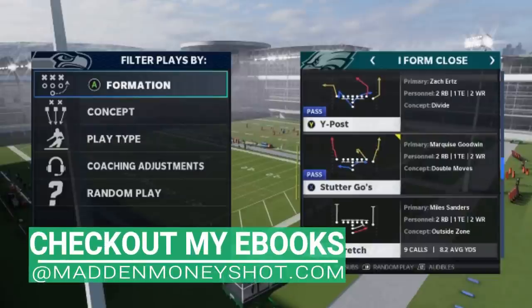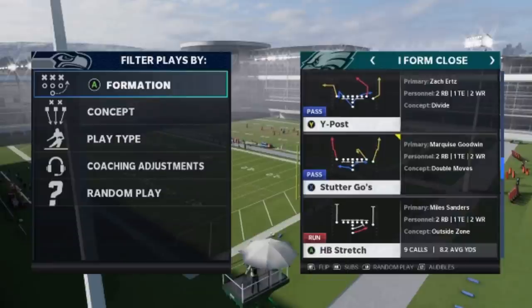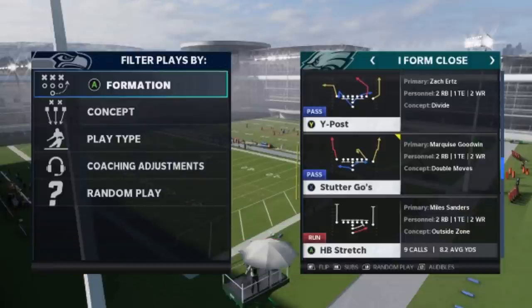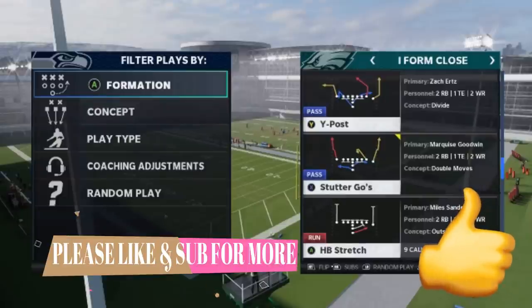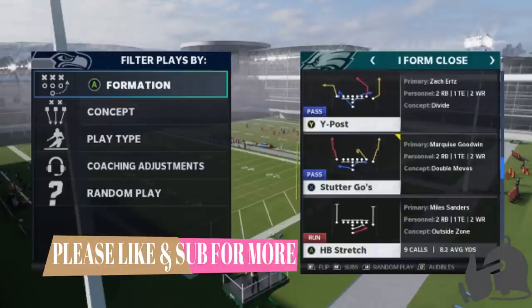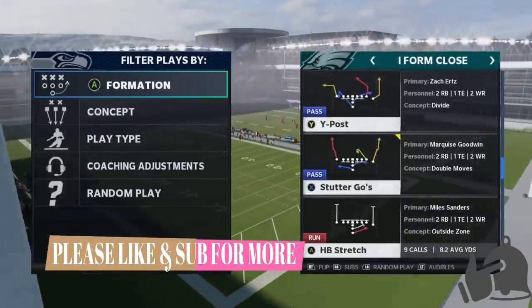This is not the full eBook though — eBooks are a written version that have more plays, more written content, and a lot more detail. If you want to see all the plays and all the breakdowns, check out the eBooks link in the description below. If you want me to continue to do these month to month, do me a favor, hit the Like button and let me know in the comment section. Other than that, let's get right into the video. Next up we get the Halfback Stretch.